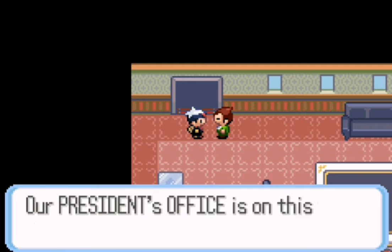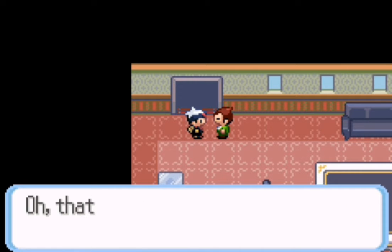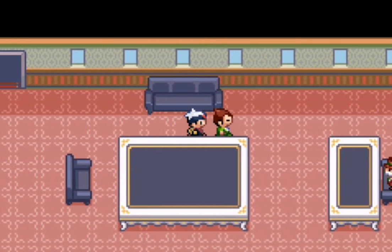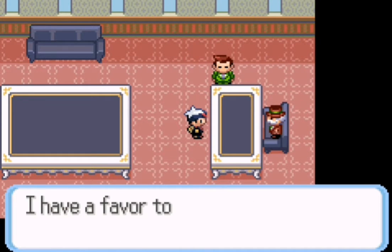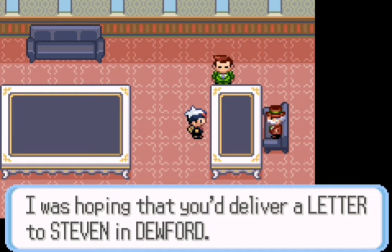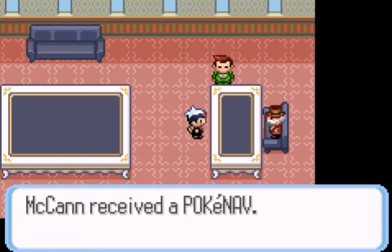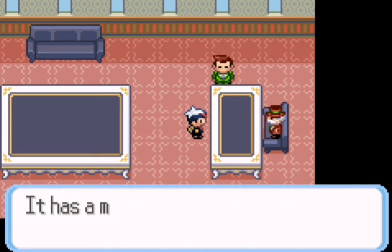He wants us to come with him — we're going to talk to the president of the Devon Corporation. Once you talk to him, he has a favor for us: he'll want us to deliver a letter to Steven in Dewford Cave. We gotta track that guy down and deliver the letter. Apparently he'll give us the Experience Share once we come back, so it's very worth doing.